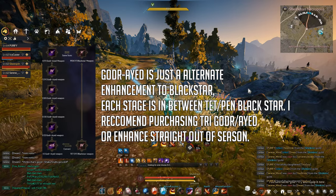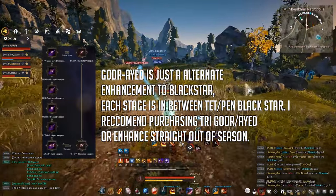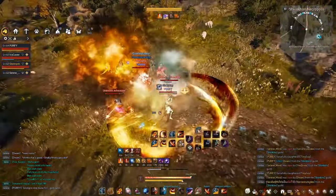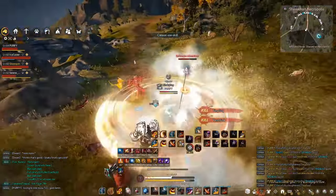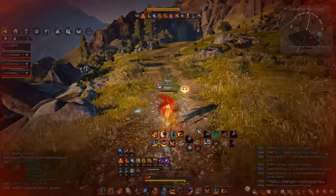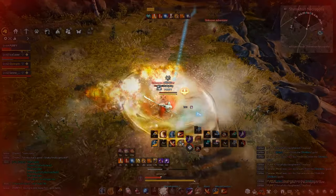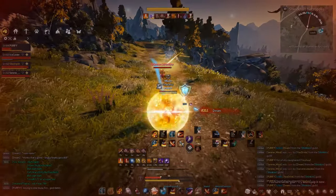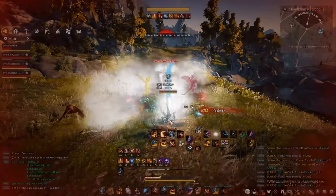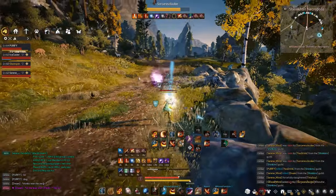You'll need Black Star weapons and God Eye weapons. Black Star weapons, when you hit PEN, become equivalent to a C20 Zarka but with more monster damage — like a Kutum for your main hand, awakening, or offhand. Typically you want your main hand and awakening Black Star. The offhand Black Star isn't worth getting. The stat you'll worry about in PVE is monster damage — you get it through your Black Star weapons and your crystals to hit the caps.